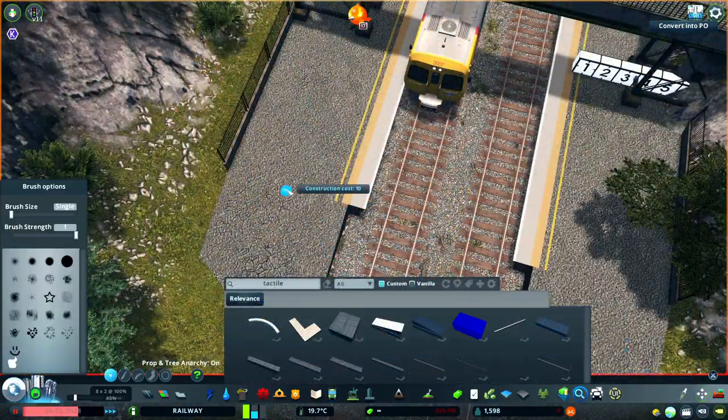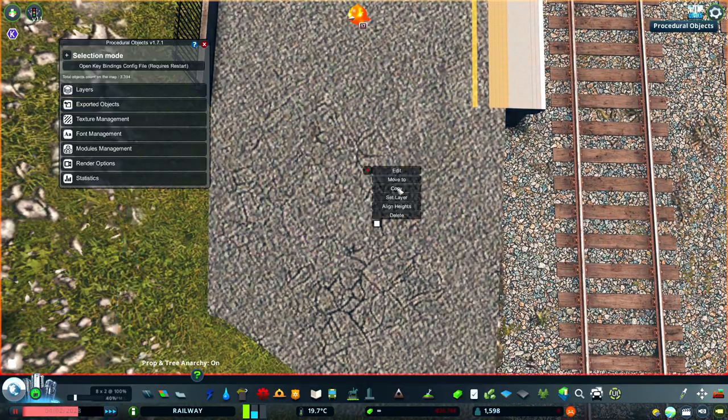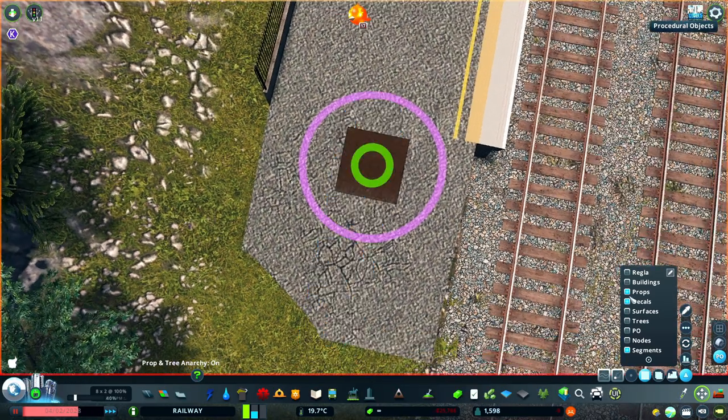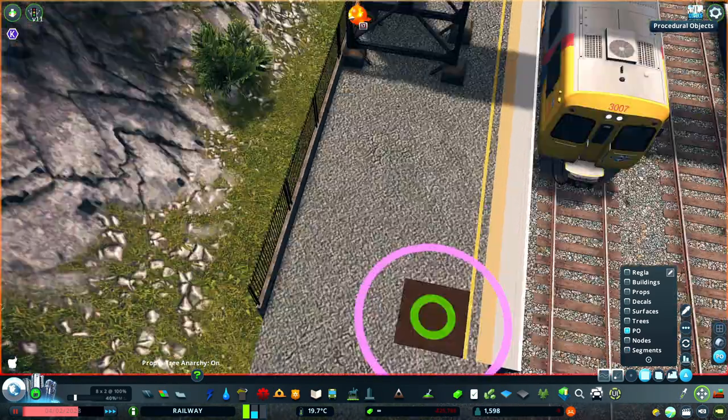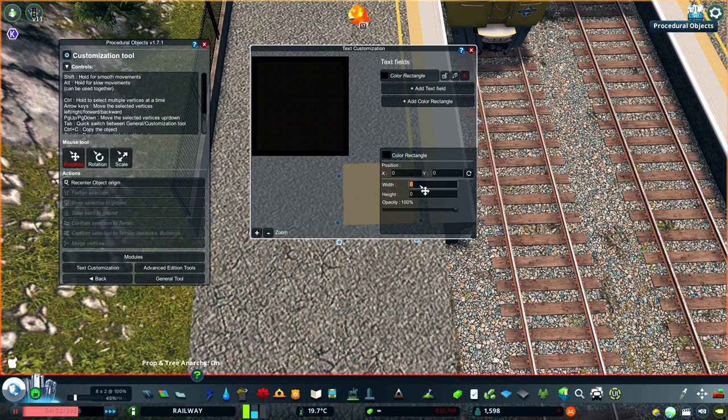Here in the UK you get these odd things at the end of platforms called anti-trespass panels, which are kind of like a square of rubberized spikes to provide a visual and physical barrier, deterring people from roaming off the end of the platform. I might go about creating some of these as props, but for now I'm using these oversized tactile pavers to perform the same task.